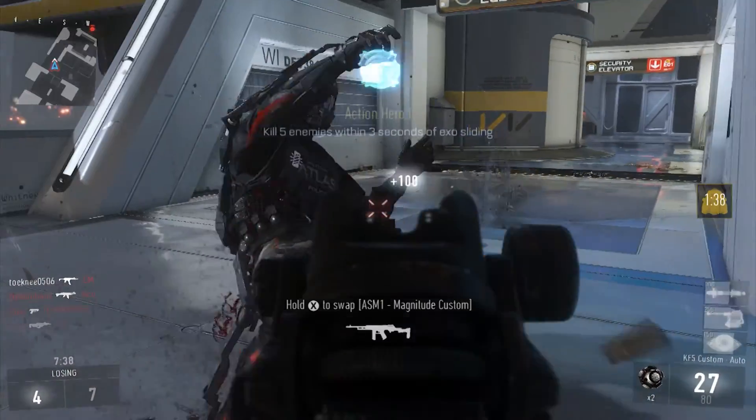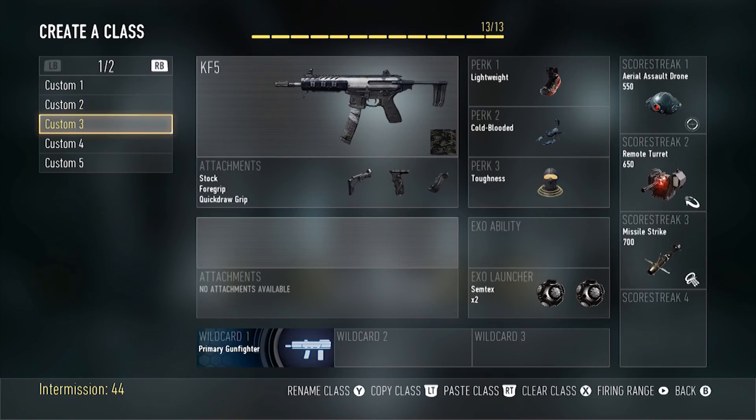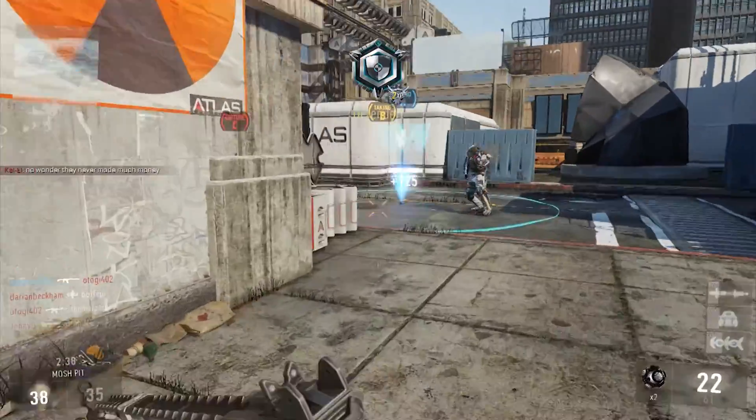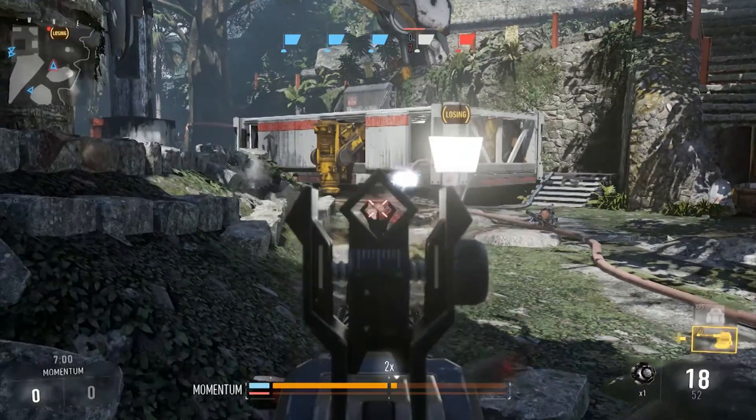New game modes, hundreds of weapons, and thousands — that's right, thousands of unlockable items. Hi everyone, this is the Mapped Out Gamer, and this is the multiplayer world of Call of Duty Advanced Warfare. Let's take a look.